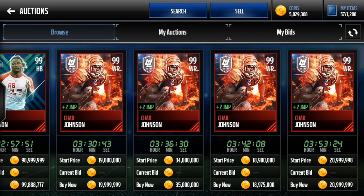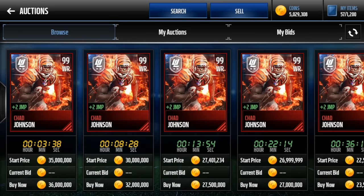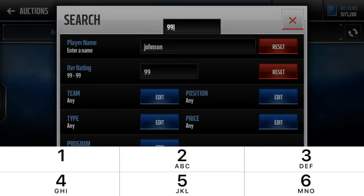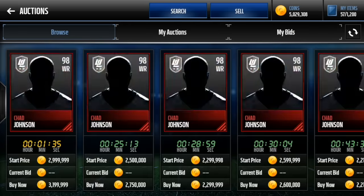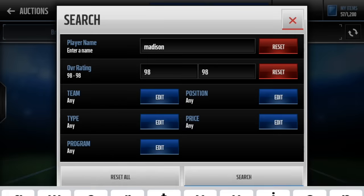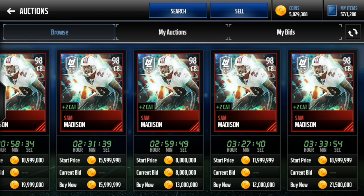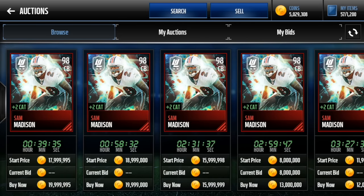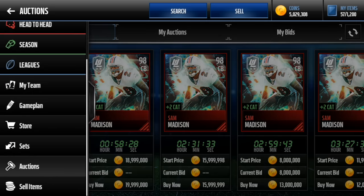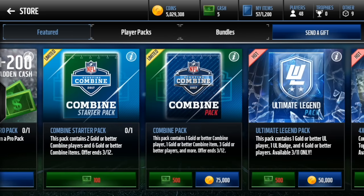He's going for super cheap — he's only about 18 million coins, which is surprising because I think the 98 is also 98. And Madison goes for 10 million, 12 million. They're not going for as much as they did, but if we could pull them that's super nice. We still have a lot of coins. So we're going to open the first pack non-blind.